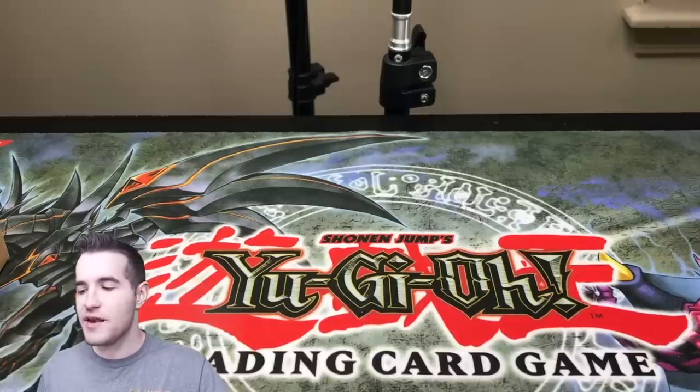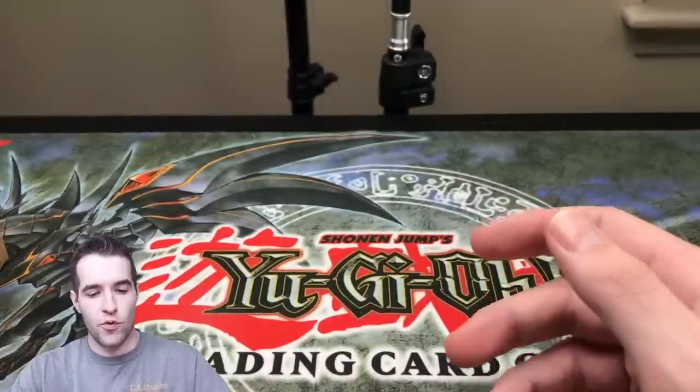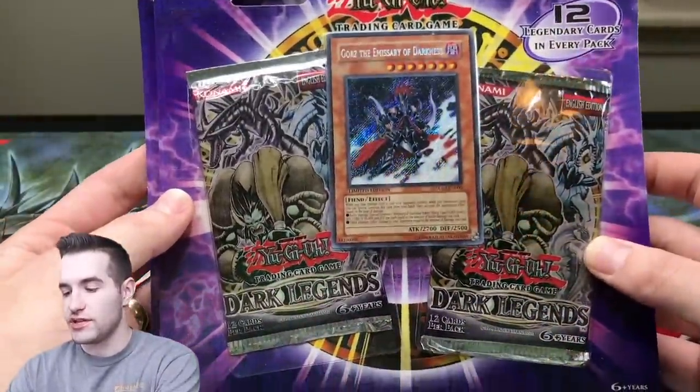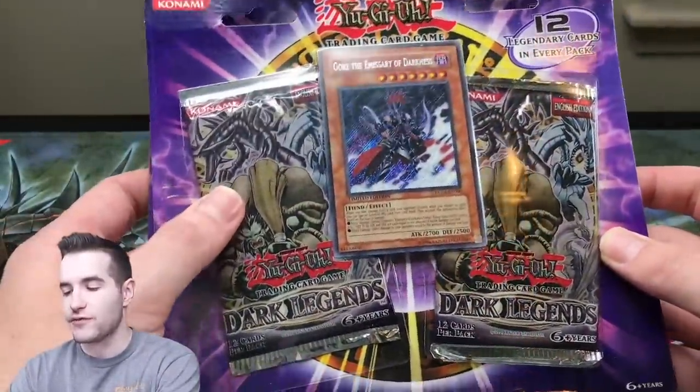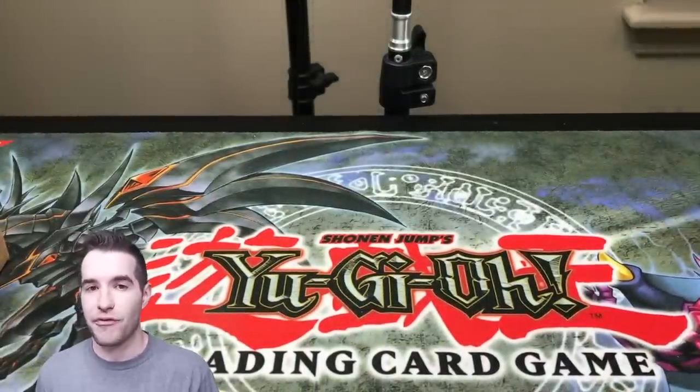What's up guys, we're back with another epic video. Today we have Gladiator's Assault First Edition Blisters, Raw Yellow Mega Pack Blisters — two of those — and two Dark Legends Blisters. You can pretty much only get these packs from these blisters, so that's going to be pretty cool, pretty rare packs. Should be a lot of fun, but first the giveaway.